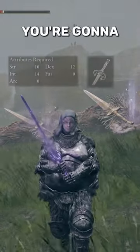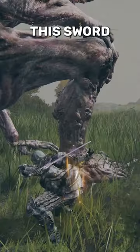If you want to put your enemies to sleep in one hit, you're going to want to get the Sword of Saint Trina. This sword just got a slight buff with the new update, making the cast time much faster.